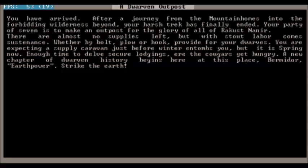You have arrived, after a journey from the mountain homes into the forbidding wilderness beyond. Your harsh trek has finally ended. Your party of seven is to make an outpost for the glory of all Rekust Nuneir. There are almost no supplies left, but with stout labor comes sustenance — whether by bolt, or plow, or hook, provide for your dwarves. You are expecting a supply caravan just before winter entombs you, but it is spring now. Enough time to delve secure lodgings, ere the cougars get hungry. A new chapter in dwarven history begins here at this place. Bear Midor. Earth Power. Strike the Earth.